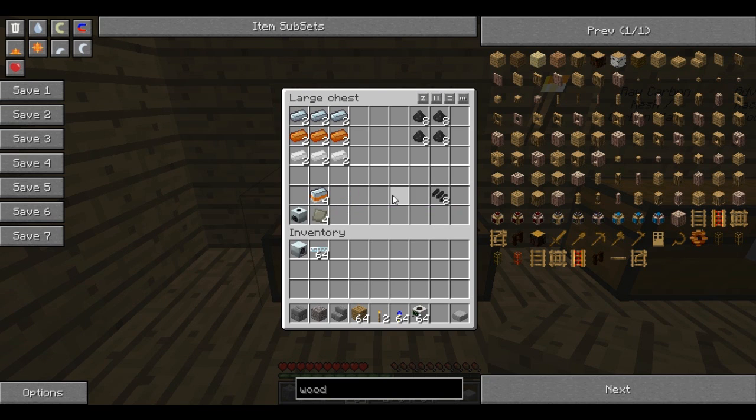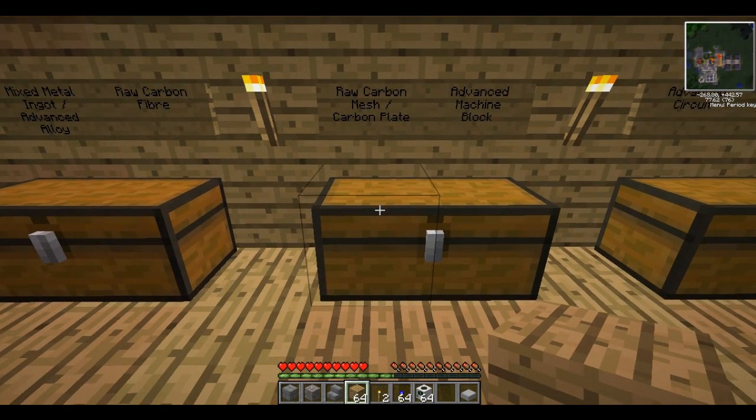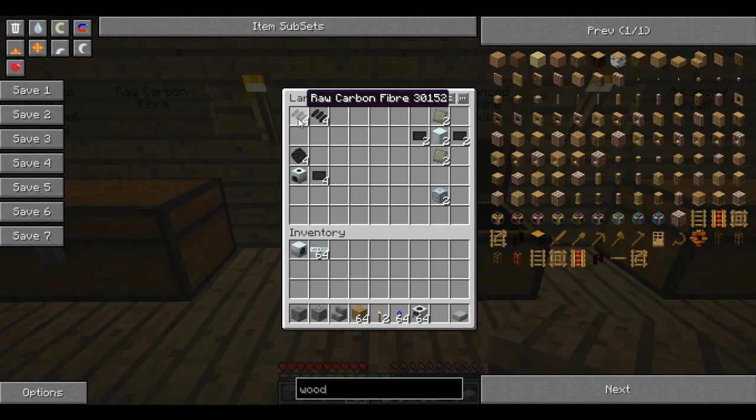Now these advanced alloys are important — you'll be needing loads of them. The next thing we'll need is some raw carbon fibres. This is just four coal dust in a square, and you get coal dust by macerating coal. Next we'll turn these raw carbon fibres into some raw carbon mesh, just by placing two next to each other. And then we compress it into a carbon plate.